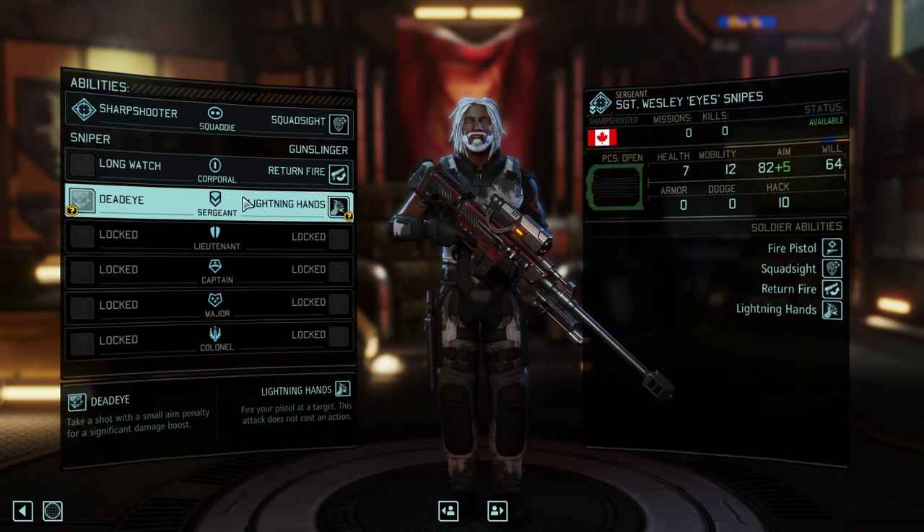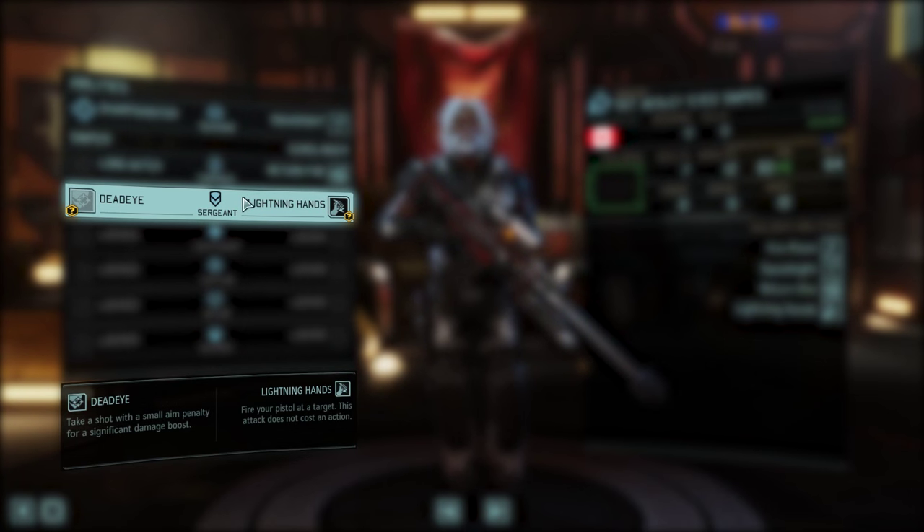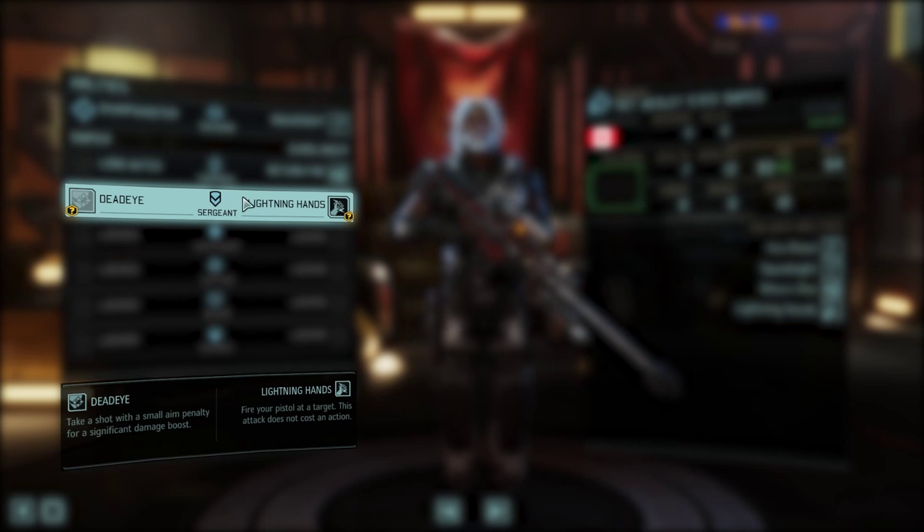Whether your pistol's equipped or not doesn't matter as a Sharpshooter, so it's pretty cool and it came in handy quite often. The second decision at the Sergeant level was between Deadeye — taking a shot with a small aim penalty for a significant damage boost, kind of like the headshot from XCOM — versus Lightning Hands, which is firing your pistol at a target without costing an action. You essentially get a free shot with your pistol and can also shoot your rifle. These are the Gunslinger options chosen for this class.